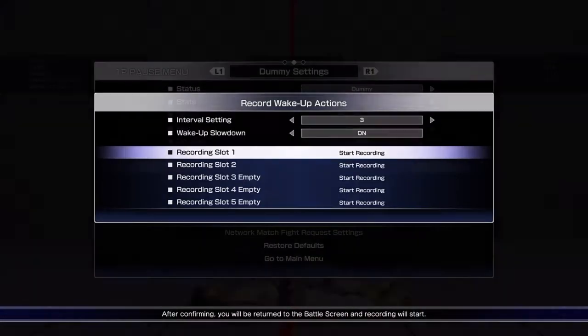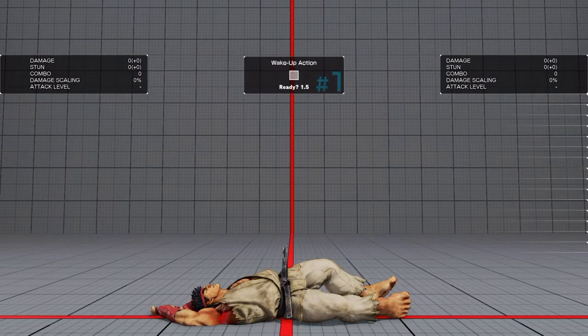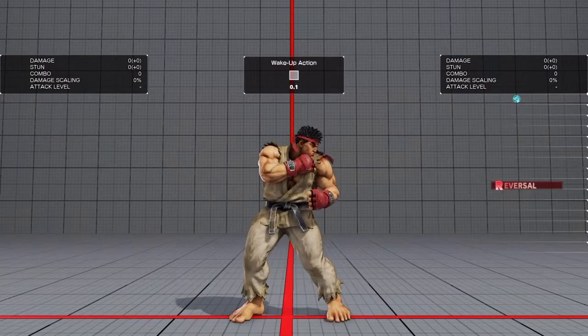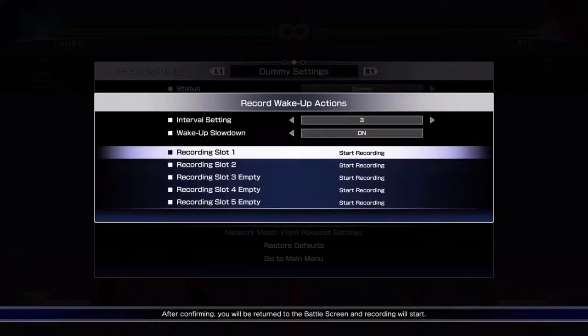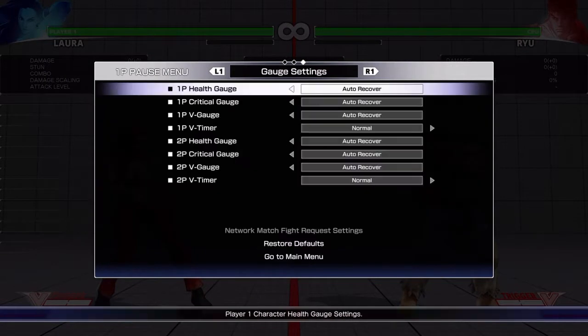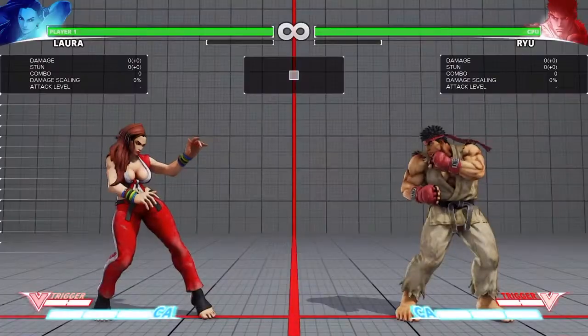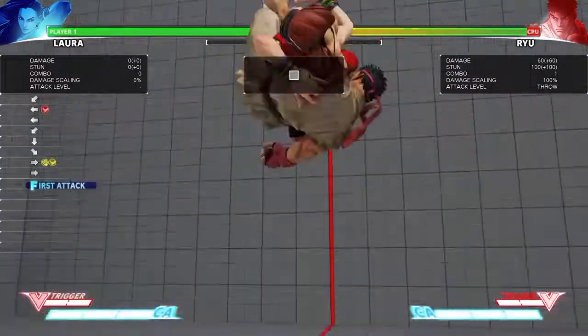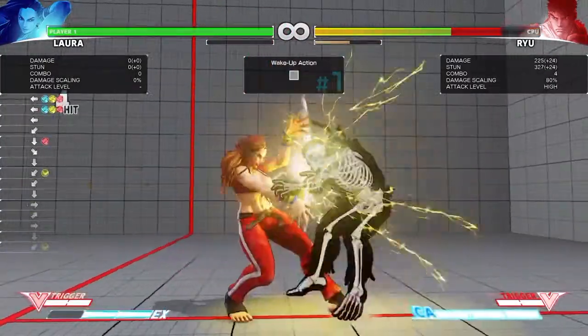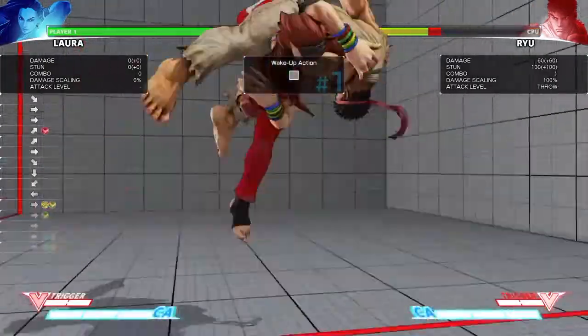This is a Laura safe jump setup after her command throw, and it will work on 3-frame reversal jabs and 3-frame reversal DPs, landing on the same side. This is with a normal, no fast getup — so it's just if they don't do fast getup, do the safe jump.